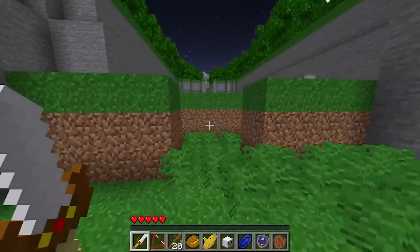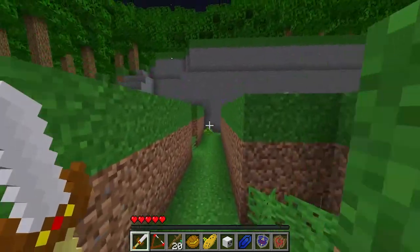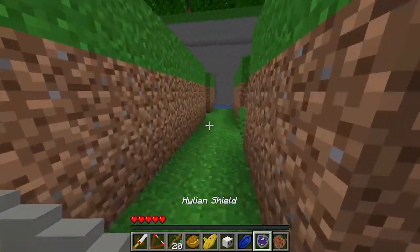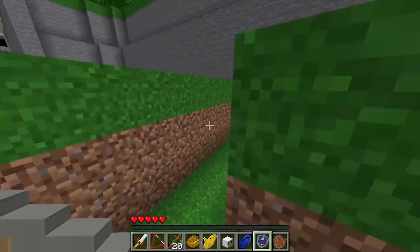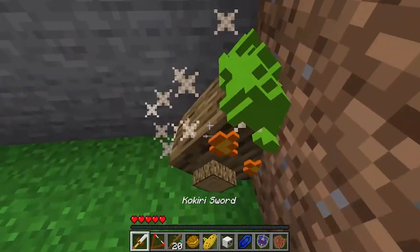Over here we have a blue rupee and we will go through this little maze. It has some Deku Scrubs — if we just sprint, we will not have to worry about them shooting Deku Seeds. Or if you want to wait, you can. It works all the same.